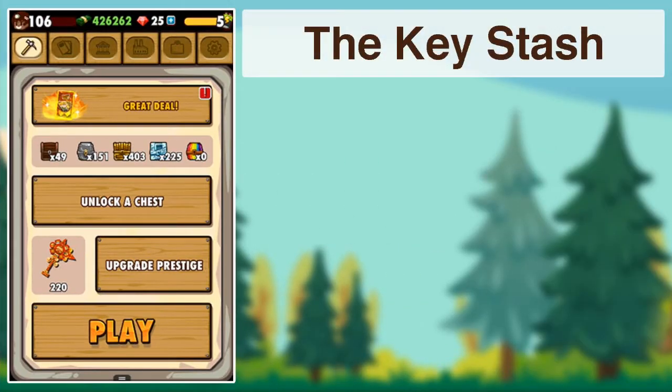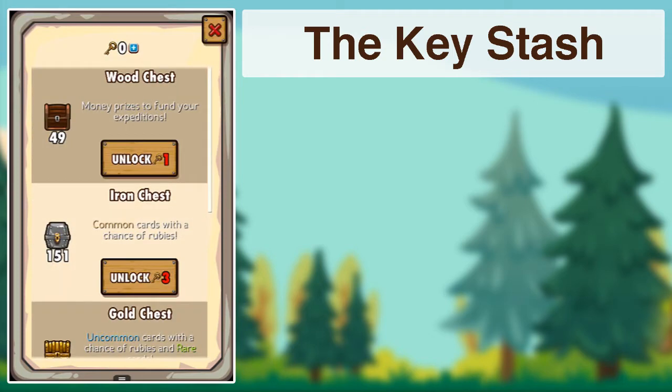Today we're going to be taking a look at the Key Stash Mine in Pocket Mine. If you're unaware, the Key Stash Mine can be accessed by paying 1 ruby, and once you're inside the mine, you have a very high chance of getting keys dropped from crates.